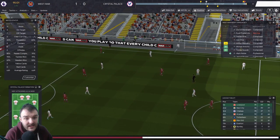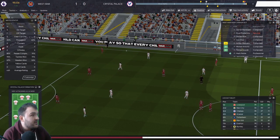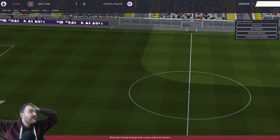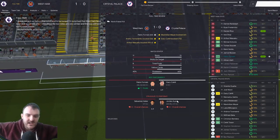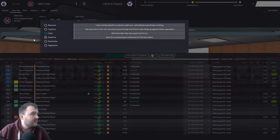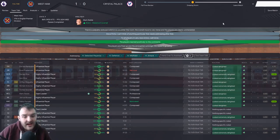This game just refuses to end — Masuaku plays it long, Noble loses it, but thankfully the referee finds his whistle. That is a massive three points! Fornals with the goal to win it. Let's go passionate in the dressing room — everybody's happy, everybody's delighted.